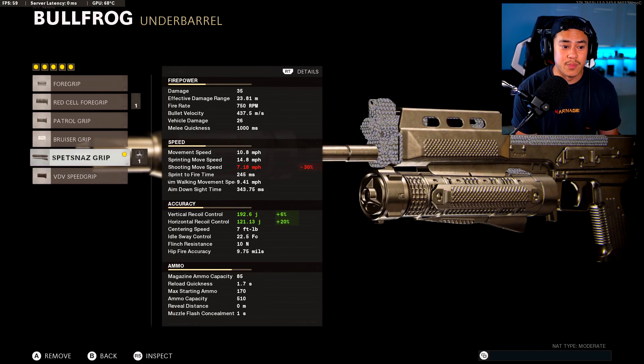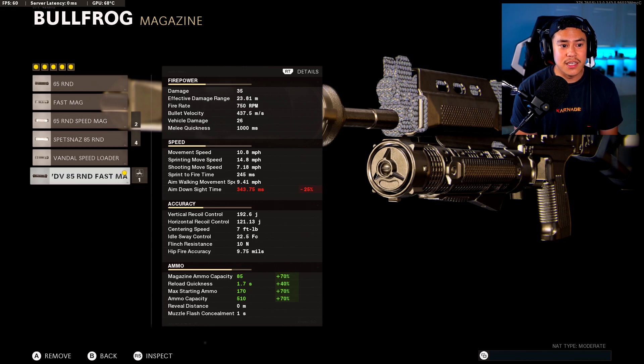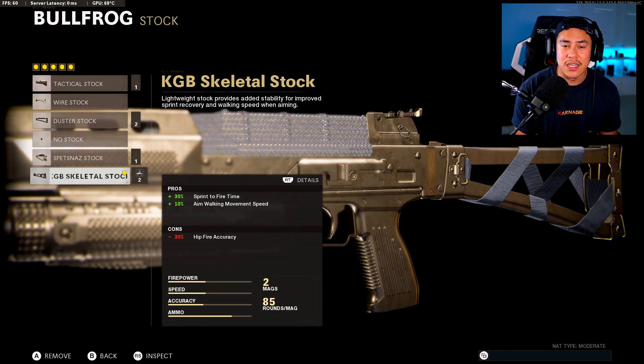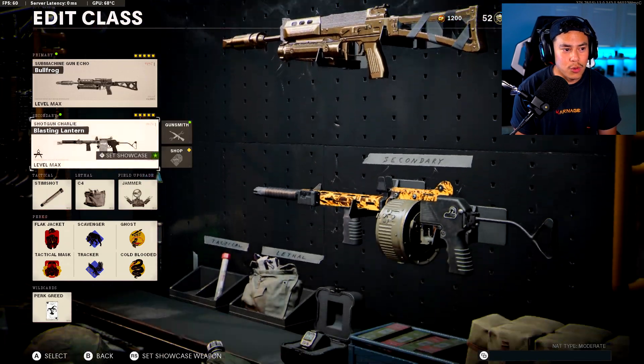For the underbarrel we're using the Spetsnaz Grip — pretty straightforward, we get Vertical and Horizontal Recoil Control. For the magazine, this is pretty much a wild card, but what fun is the Bullfrog when you're not using the 85 Round Fast Mag? That's just what makes this gun even more enjoyable. For the stock we're going with the KGB Skeletal Stock. That's my Bullfrog class setup — no recoil.